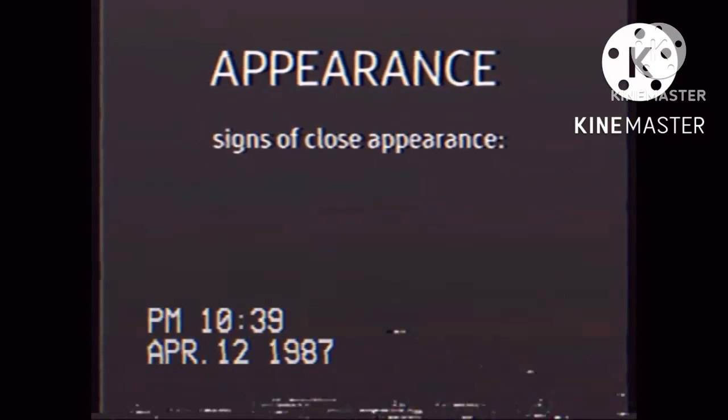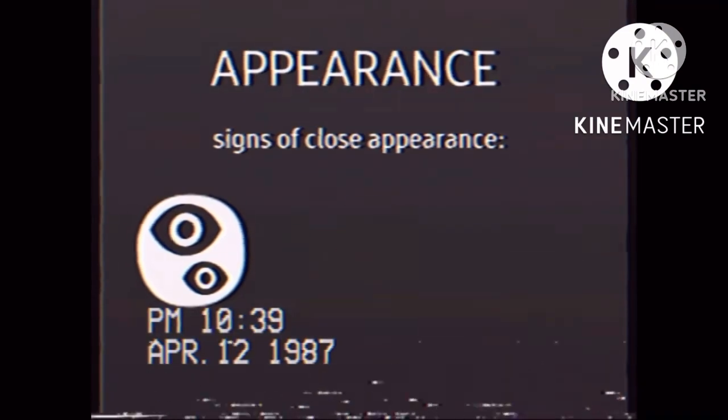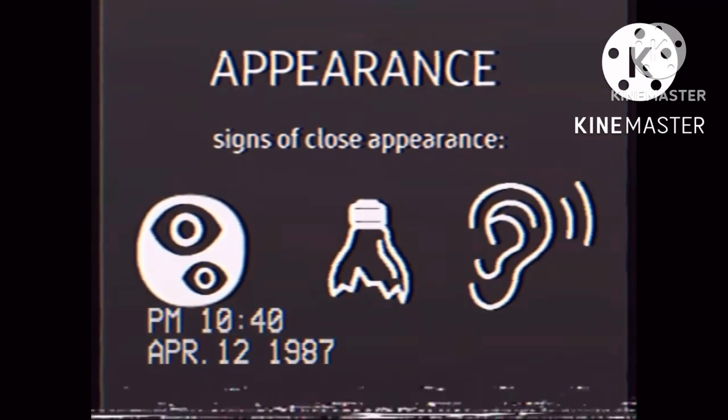Signs of approaching contact with the entity include black eyes appearing on the walls of rooms, lighting sabotage, and hearing clicking noises.